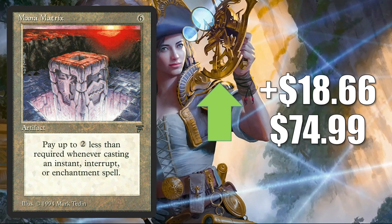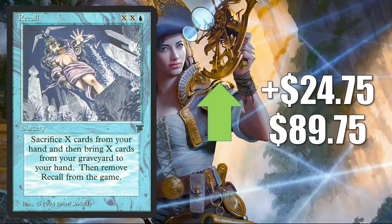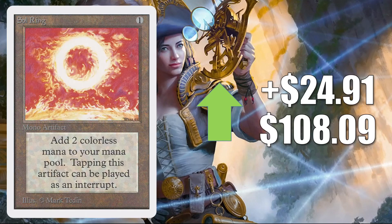Mana Matrix up $18.66 this week to $74.99. Gravity Sphere up $19.95 to $123.00. Recall from Legends — not on the reserve list, it has been reprinted — goes up $24.75 to $89.75. Sol Ring from Unlimited — not on the reserve list, of course printed all the time in Commander products — but this Unlimited copy jumping up $24.91 to $108.09 this week.